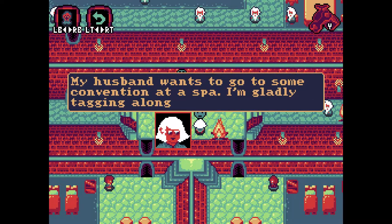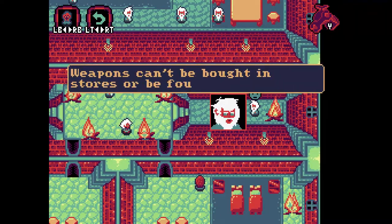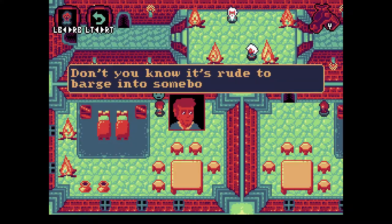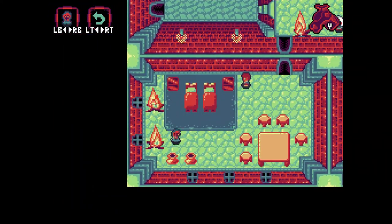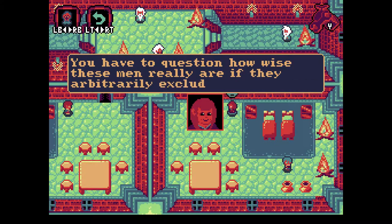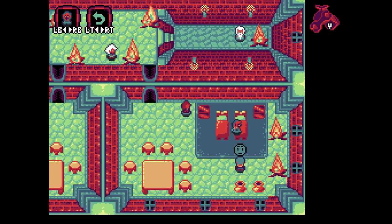It's not a school. It's just a gathering of old wise men. My husband wants to go to some convention at a spa — I'm gladly tagging along. Weapons can be bought in stores or found in chests. They can only be stolen from enemies. Really? I guess I'll have to steal a lot then. Don't you know it's rude to barge into somebody's room? Get out! Not before I try and steal all your stuff. Unfortunately, he doesn't have any — fortunate for him, I guess.